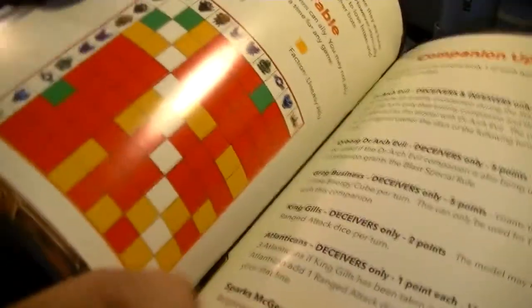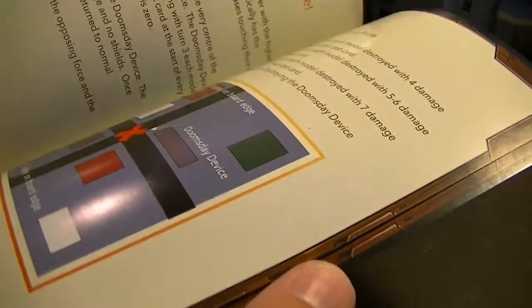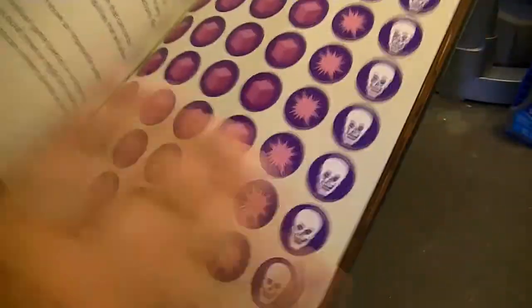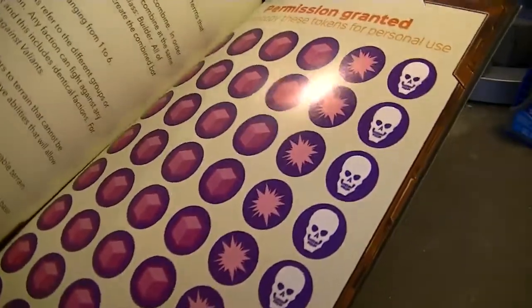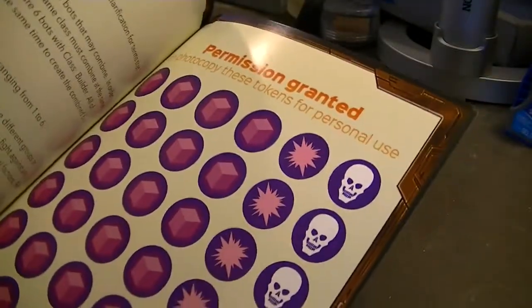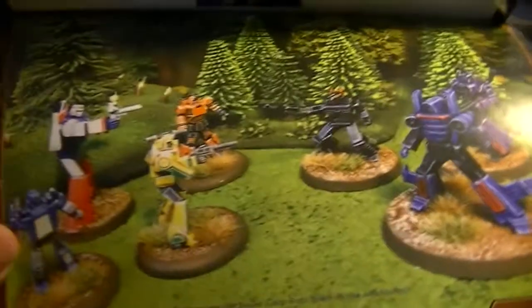There is more stuff in here — a chart for who can ally with whom. Then we get to our scenarios: Quest for Energy, the Ruby Crystals, Control of the Space Portal, Assassinate, Protect the Cargo, Escalation, One Shall Stand, Control the City, Rescue the Civilians, and Doomsday Device. Then we get to a bit more fiction and then our tokens. Tokens are for if you don't have dice — so you can use these if you just bought the rule book but don't have the dice.